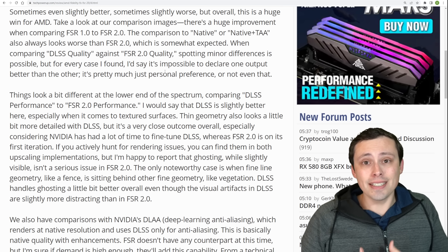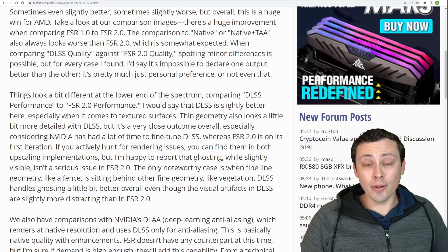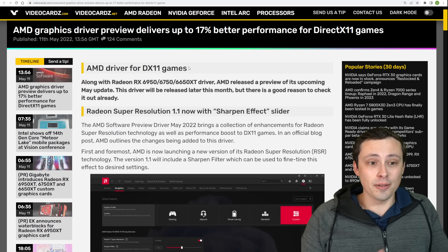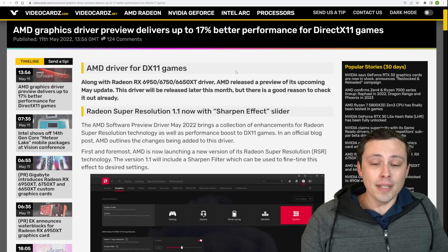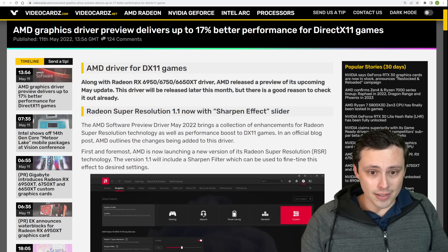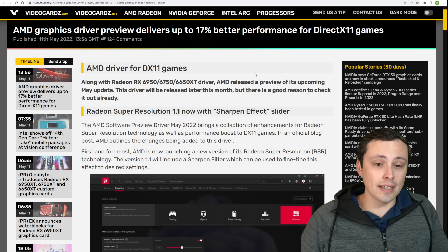That being said, I haven't tested it myself on my own screen yet, which I would really like to do, and I plan on doing that. We've got other huge news today though. AMD is just absolutely firing off on all of their weaknesses. In addition to the lack of DLSS, one of the big complaints a lot of people have about AMD and choosing an AMD GPU is that their DX11 performance underperforms versus the GPUs that it can match at DX12 when looking at the NVIDIA competitors.